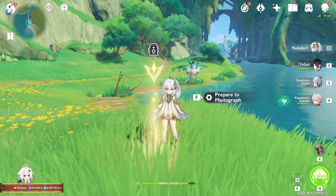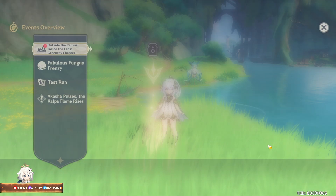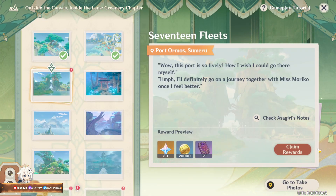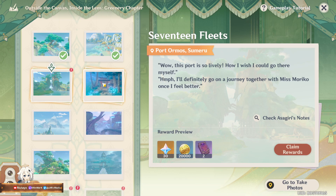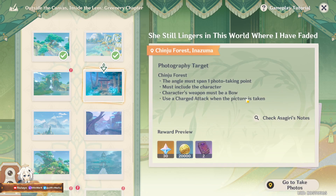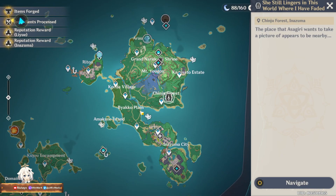I'm going to try to find one that uses burst and is a catalyst user, or just literally use burst. And that's the type — I'm going to use Nahida. Wow, this port is so lively. Alright, next one: the angle must spend one, must be a bold character, and use a charge attack when picture is taken. We can use Diona then.